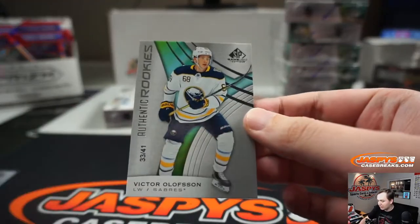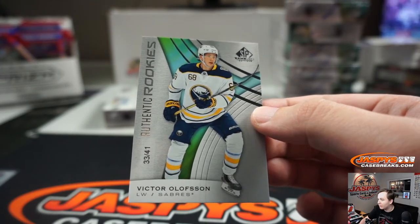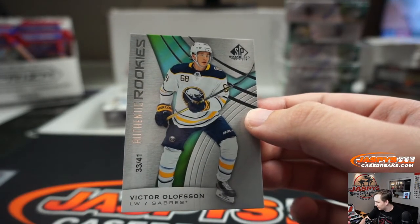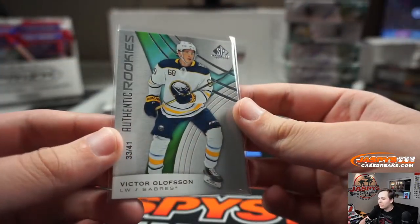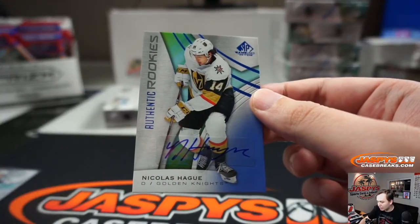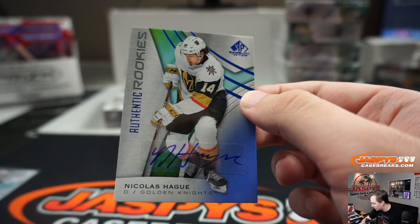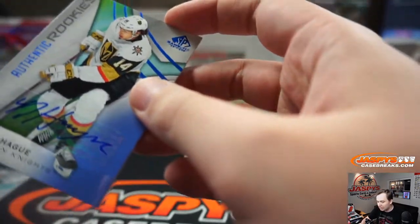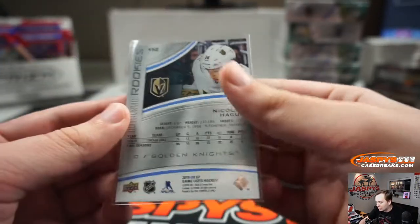A Victor Olofsson, 33 out of 41 authentic rookies for the Buffalo Sabres — nice one for Scott. We got an autograph for the Golden Knights: authentic rookies auto, Nicholas Haig. Vegas — Stephen Kay. It's not numbered.